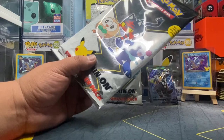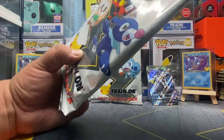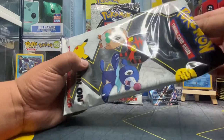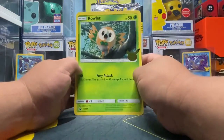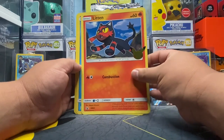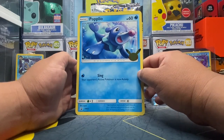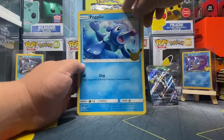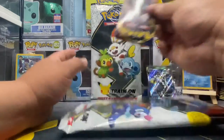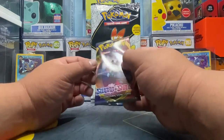Alright, the Alola region! We have Rowlet — black star promo SM 001 — Litten, and Popplio, number three. Nice — sing, your opponent's active Pokemon is now asleep! Sweet. Our two packs are Sword and Shield base and another Battle Styles — heck yeah, I'll take that!